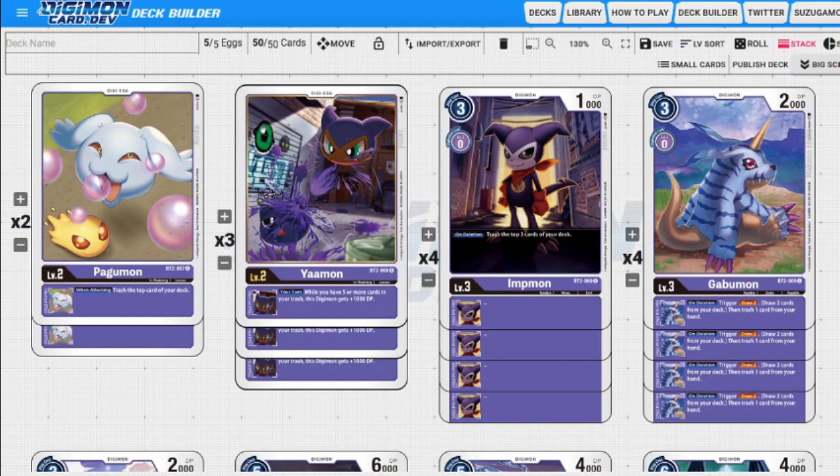Next up we have Gabumon — Gabumon is MVP in this deck, I cannot stress that enough. He's three to play normally, zero to evolve, 2,000 DP. His inheritable skill is: on deletion, draw two cards and then trash a card from our hand. So this is filtering cards in our hand while being able to mass draw. It's just a really good card in general.